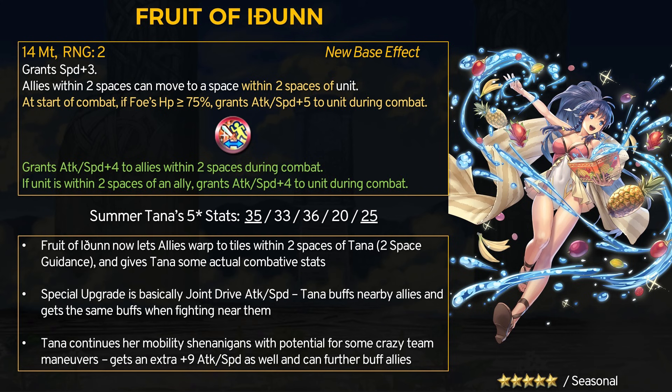Right off the bat, the guidance effect has been buffed to a 2 space range — this is a bit nuts as it allows Tana to act like a huge mobility tool for her entire team. Earlier this year, Tiny Tana could move to 2 spaces around her teammates, and now Summer Tana is doing the reverse. Along with the super guidance effect, Tana will get a nice plus 4 attack and speed boost against healthy foes. For the special refine, it grants plus 4 attack and speed to allies within 2 spaces during combat, and if Tana is within 2 spaces of an ally, she gets the same plus 4 attack and speed during combat. This is basically joint drive attack and joint drive speed smashed into one. In total, Tana went from a basic plus 3 speed boost to getting an extra plus 9 attack and speed to work with.